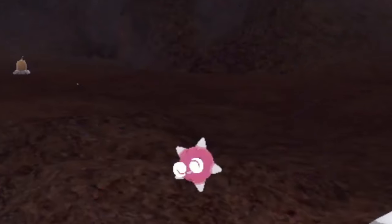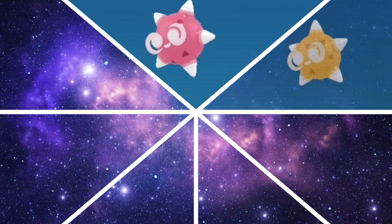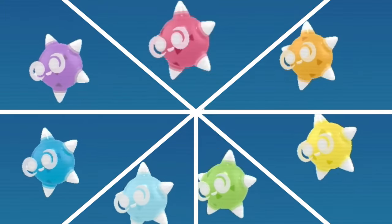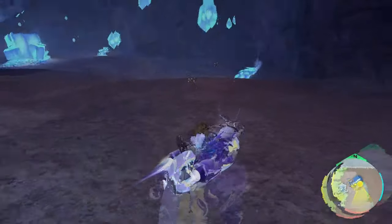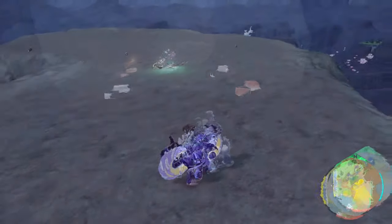Rather, this is what a real Minior looks like: a vibrant swirly-eyed bundle of joy, which is actually super cute. But there's more — this adorable star child has seven different color variants, one for each color of the rainbow. Unfortunately, you won't see these pretty colors in the wild, as the meteor form is the only naturally occurring version of this Pokémon.